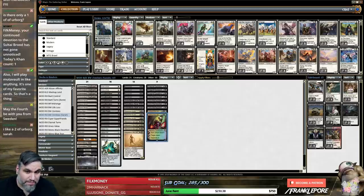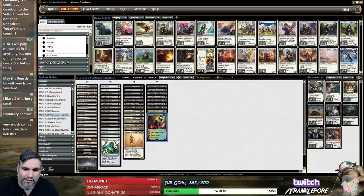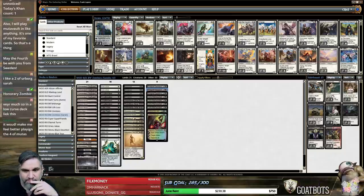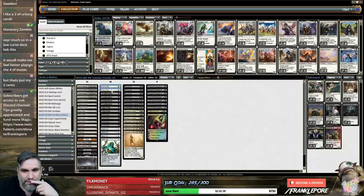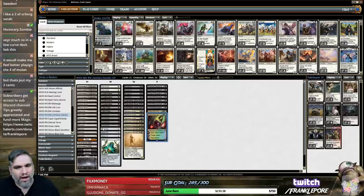This deck looks strong to me. Zombies were well-positioned before, and adding more recent cards like Lord of the Accursed, Diagraph Colossus, and Wayward Servant is very good. One thing I might include is a couple of Cavern of Souls, just so your guys don't get countered — they're also just black-white dual lands. The only thing you can't cast off of them is Path, Fatal Push, or Liliana being double-black, but we'll see.